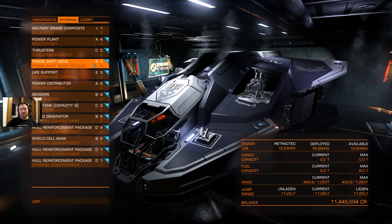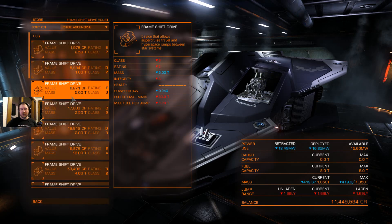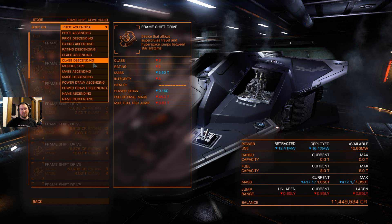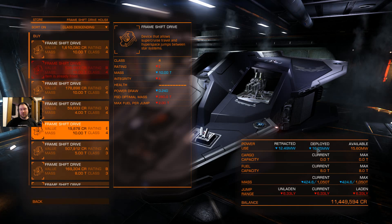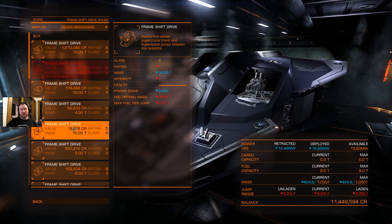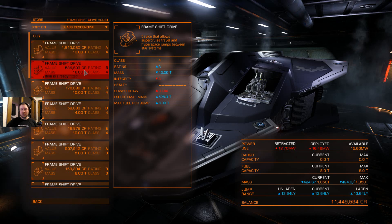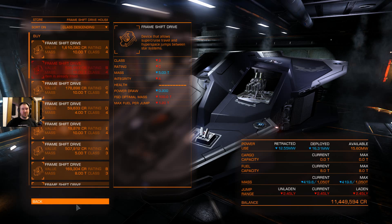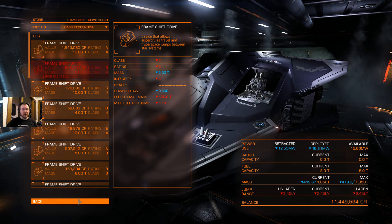I did go ahead and go with the B-Level Frame Shift Drive for now — I actually change this out. If I know I'm not going to be in an area and have zero intention on leaving, I'll downgrade just to free up a little bit of power if I need it and upgrade weapons or whatever. I'll fluctuate back and forth a little bit on this. There's not a massive difference. I don't really do much jumping; I primarily work in the area I'm going to work in.